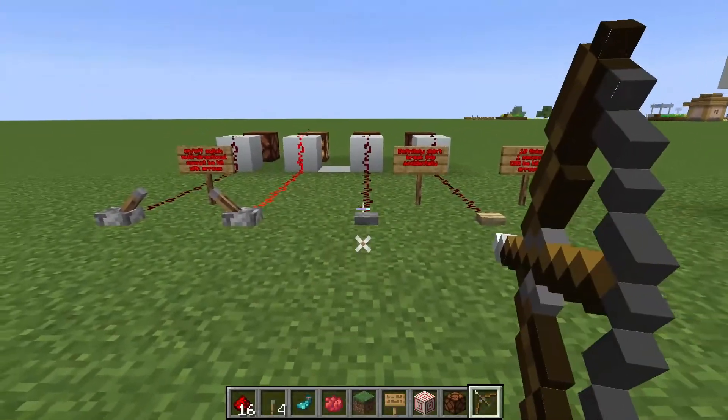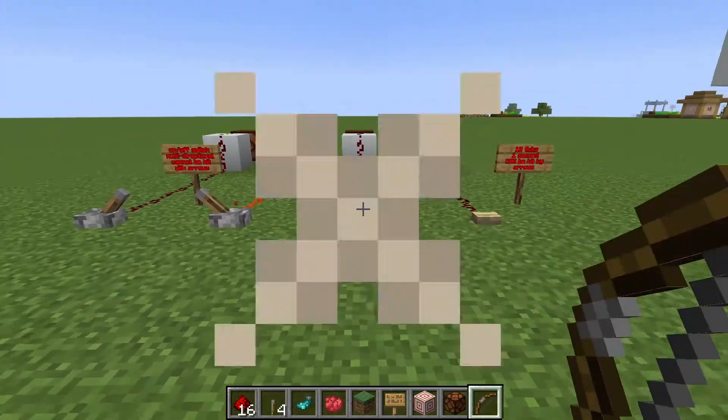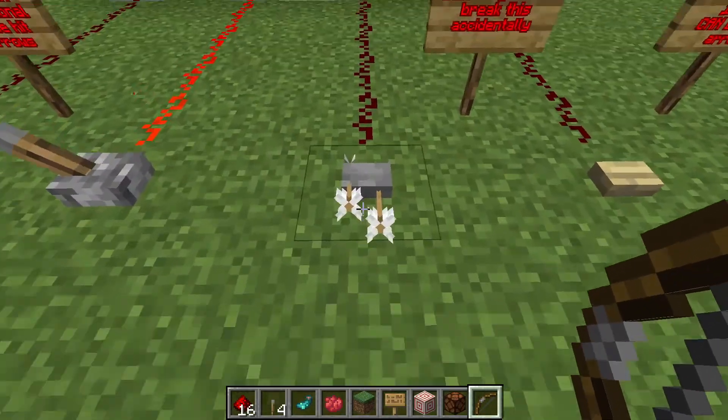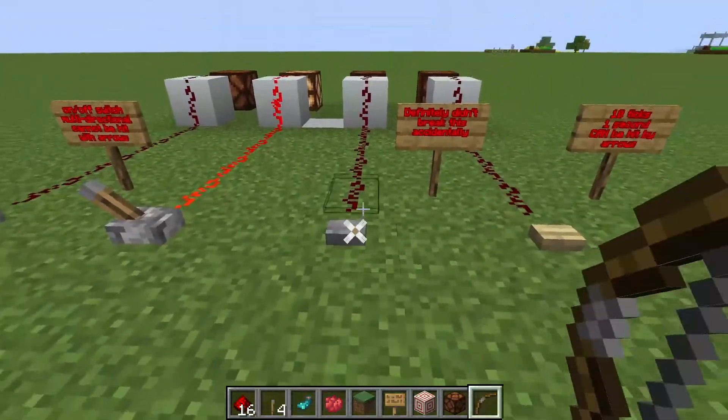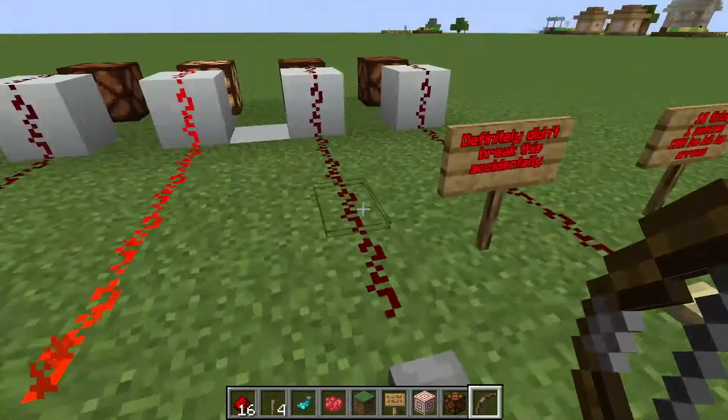Stone buttons cannot be hit by arrows, so if you actually hit it with the bow when you shoot them instead of hitting the wrong block, it won't go on. It just won't. See? Bang — right in the middle of the stone button. It's not on.